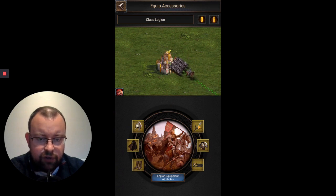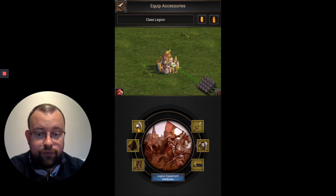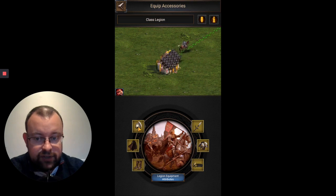When applying gear on this page, each of these slots is for that specific type of gear. So you can't have two amulets, for instance, applied to the same legion. It's got to be one of each of the six types applied to each legion. If we look at my second cav legion, you can see I've got one of each type.